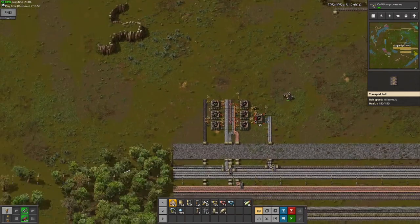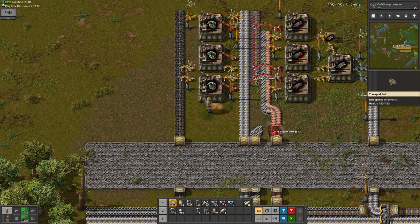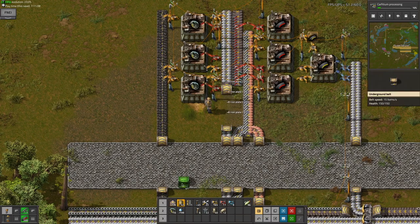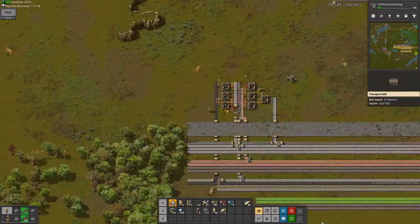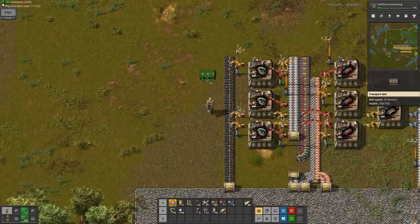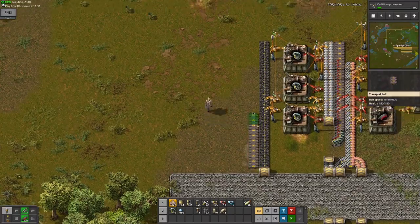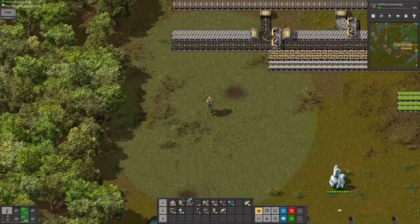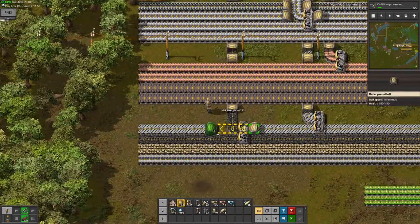I actually have an idea - this is to reverse the direction of this belt, and then this should be a little bit closer to the bus. Why is there copper on the wrong side here? I can do this, and this will eventually merge with - well, it won't merge, but it'll meet up with the wall belt, and then they will eventually be used for the military science.